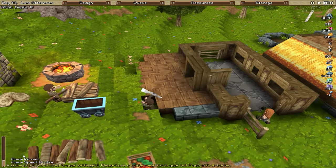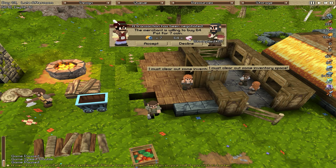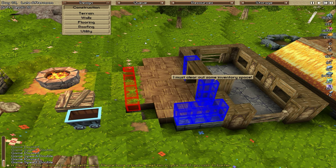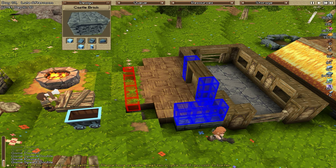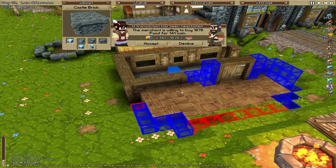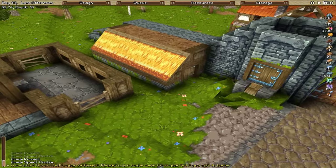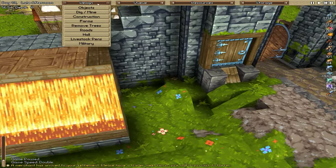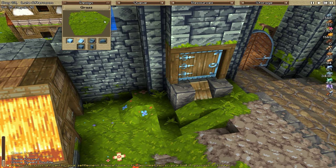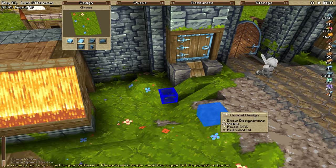Got a trader — didn't even see the message, wasn't really paying attention. I'll sell cloth, why not, and some castle brick. I'm not really selling my food at the moment, and that's just because I have a feeling I'm going to need it. I don't know why — I'm just getting that vibe.